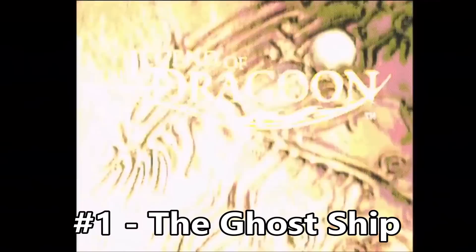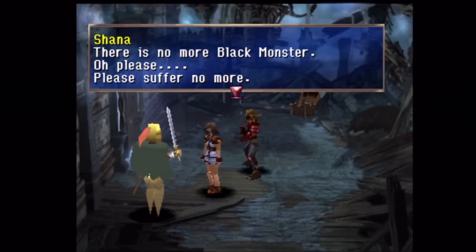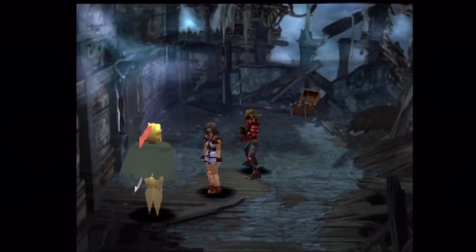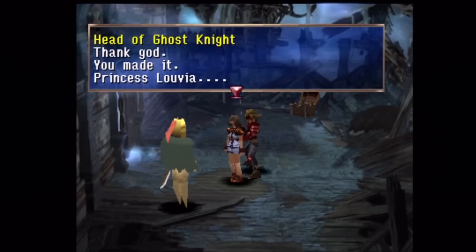Number 1 - The Ghost Ship of Legend of Dragoon. There's so much history attached to this one dungeon, I love it. The ship itself is actually a relic from 11,000 years ago, back when it was attacked by the Black Monster and everybody on board died, including the former moon child, Princess Luvia.